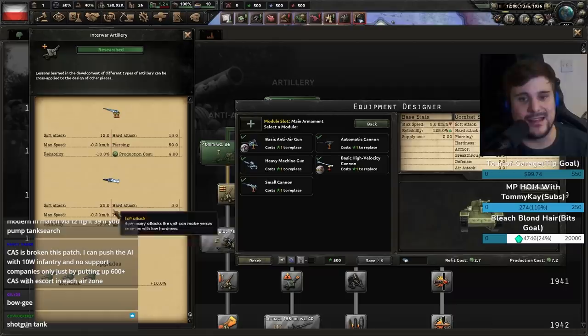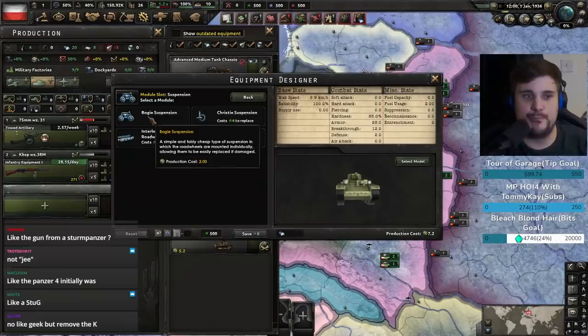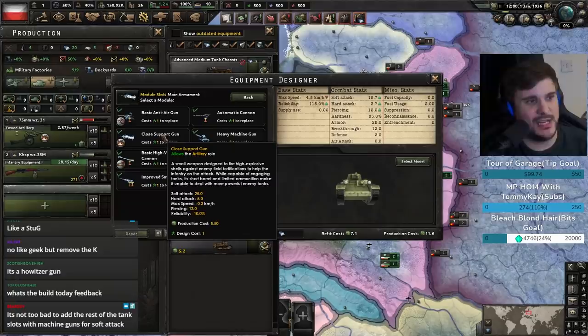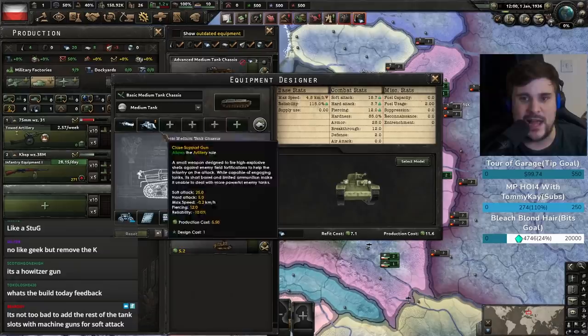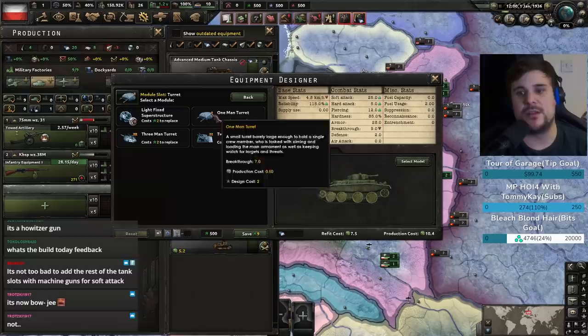The beauty of this barrel on a tank is it has 25 soft attacks, so this tank is going to chew through infantry really well — not so good against armored targets and not much piercing. But you work with what you've got. It's a small armament, bogey suspension, diesel engine, close support gun. Compared to all other small guns it has loads of soft attack — basically like a very small narrow howitzer. You also want to go for a light turret because it's cheap.